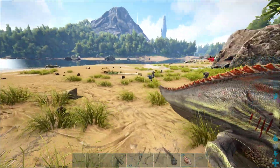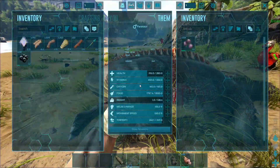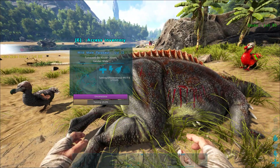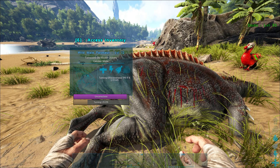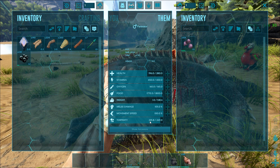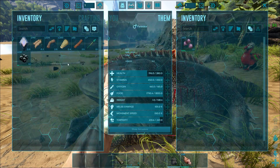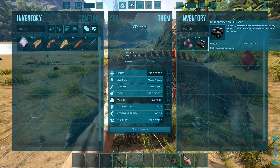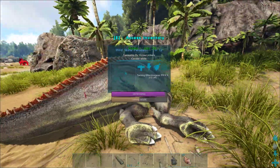One thing you want to pay attention to is this purple line — that's his torpor bar. If that purple line goes completely away, he's going to wake up. We have high taming rates on this server so this guy's going to tame up really quick. But if you're playing on an official server or taming a higher level one, make sure that purple bar stays up. If it starts to get too low, drag some black Narco berries onto his body — that'll raise the torpor bar and keep him asleep.